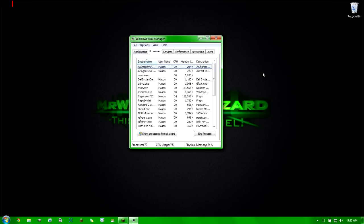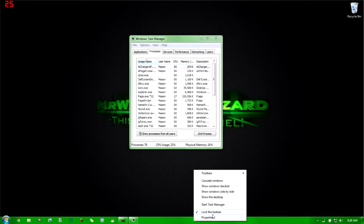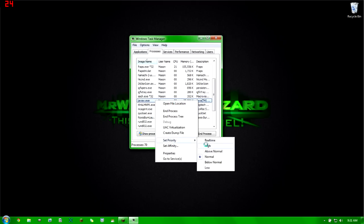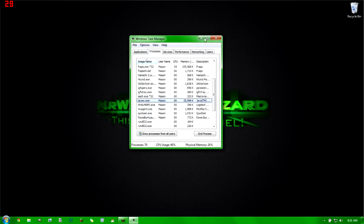Step two is to open Task Manager and run Java with high priority. Either hit Ctrl+Delete and go to Start Task Manager, or right-click the taskbar and click Start Task Manager. Once it opens, scroll down and find Java — make sure Minecraft is open. Right-click on all Java processes you find and set the priority to High. This tells your CPU to dedicate most of its resources to Java, which is what runs Minecraft.